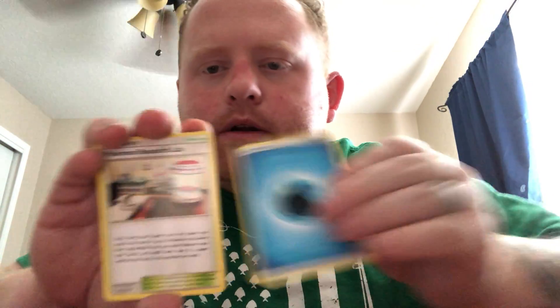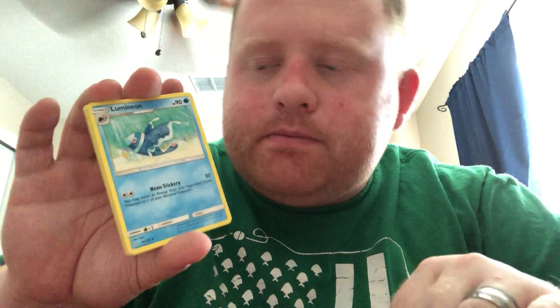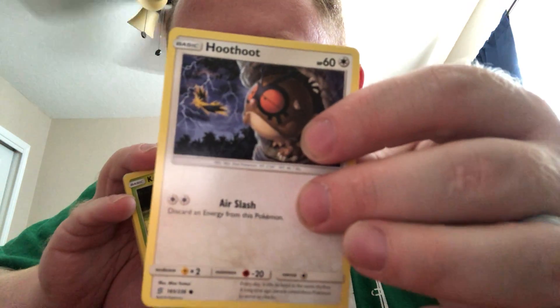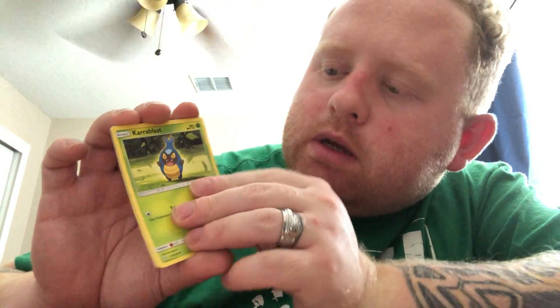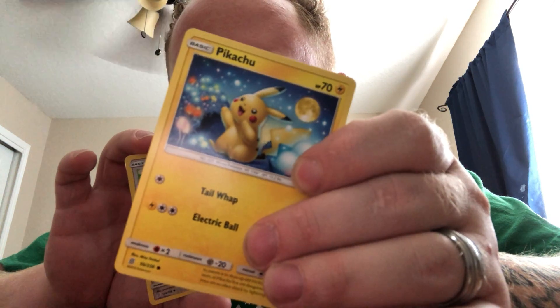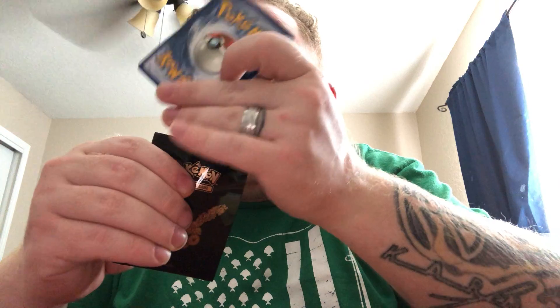Let's see what we get. Water Energy, Pokemon Research Lab, Lumineon, Normalium Z, Tackle, Alolan Grimer, Hoothoot — dreaming of being, looks like Zapdos off in the distance — Karrablast, Onix. Pikachu — and one of my favorite Pikachu arts! I love all the colors and bright display in there and the night sky. Hitomoshi for the reverse, and the Guzzlord GX for the Ultra Rare! We're going to go ahead and sleeve this baby up with our last Pokemon Generations sleeve.